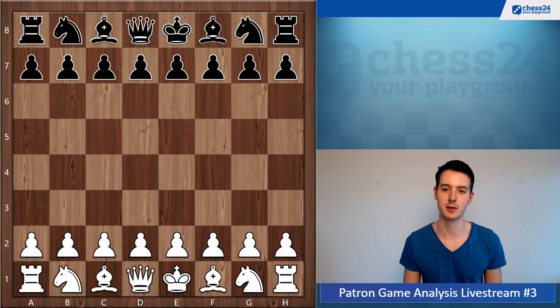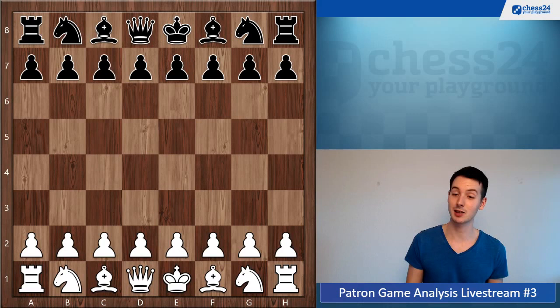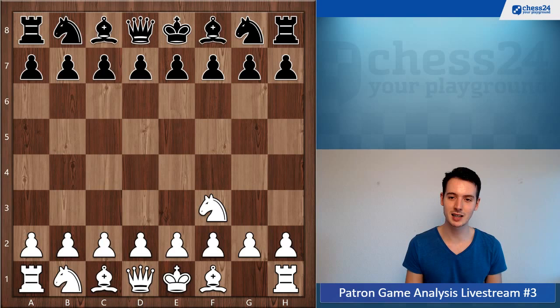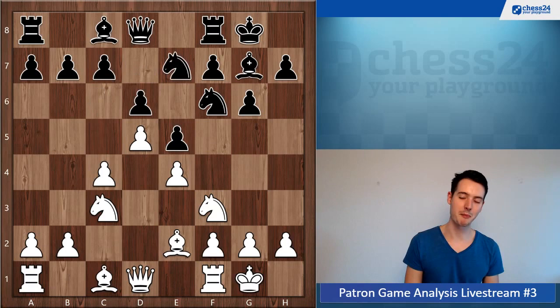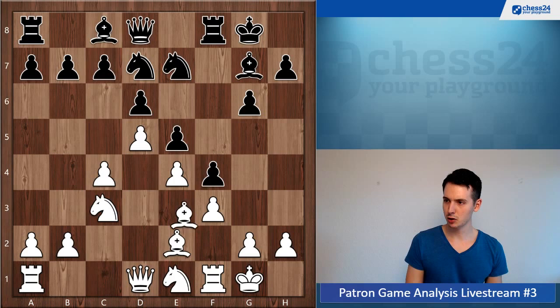The second game we have is by king hunter, who as some of you know was already featured in the last two live streams. King hunter has the white pieces against past pawn. We see the King's Indian opening so far so good — this is one of the main lines discussed in many games.